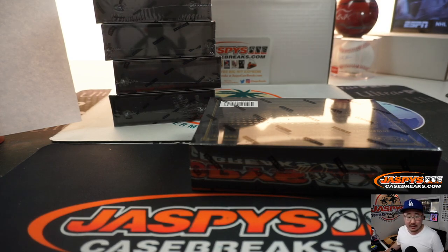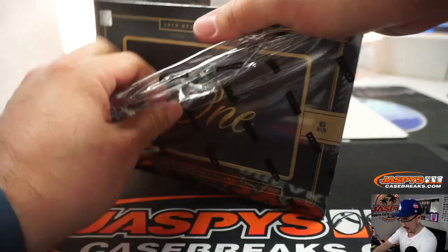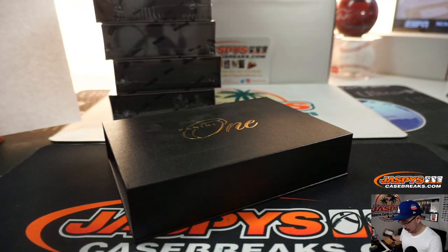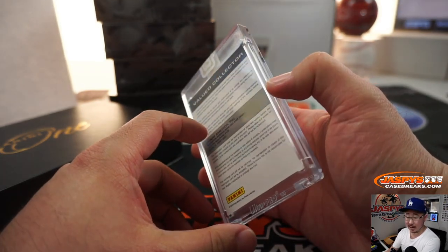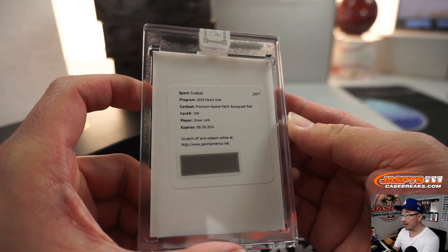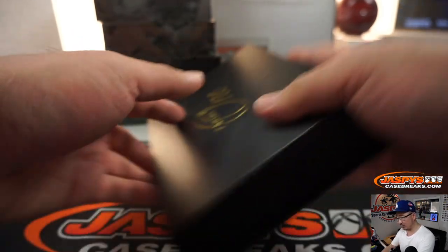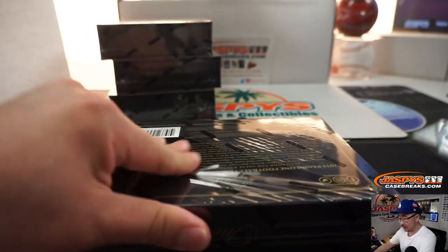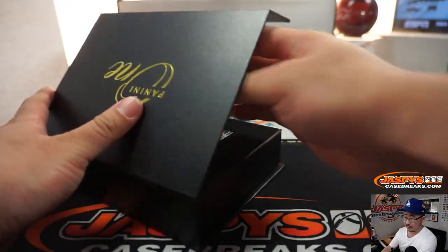That's rookie RPA. RPA blue is out of 99 or less, so it could be a little bit lower than out of 99 — but out of 99 for Hollywood Brown for Pano. Next one — another redemption for Pano and number zero. It's Drew Lock, premium rookie patch autograph red. Premium red is out of 15. Nice one, Pano.